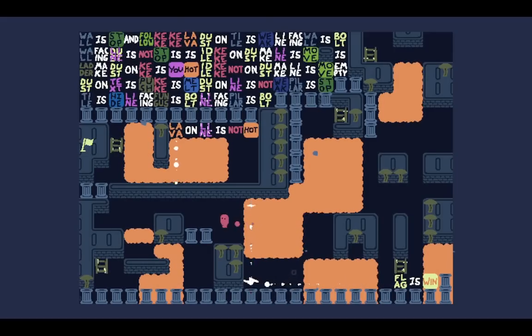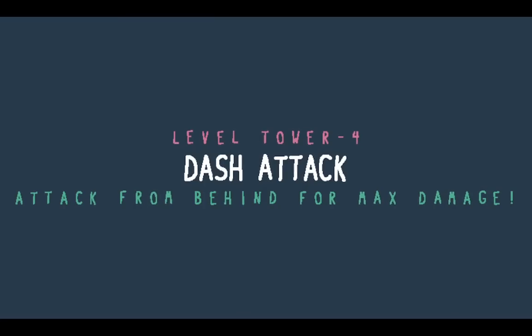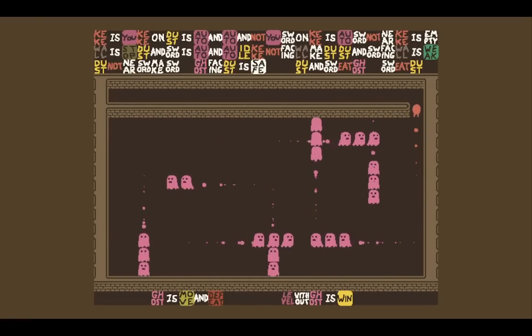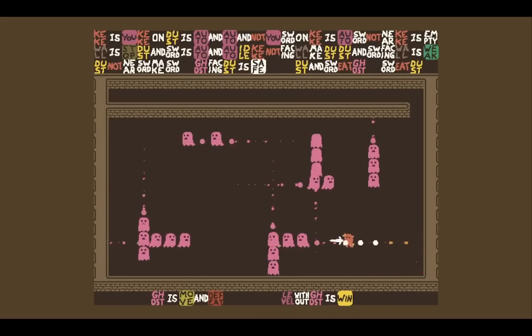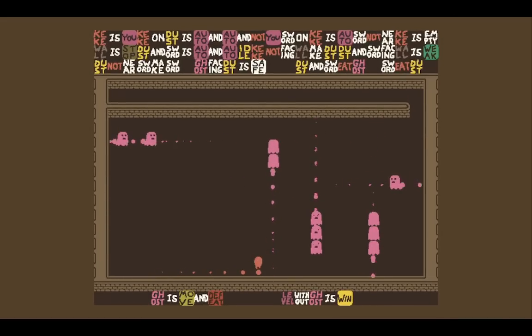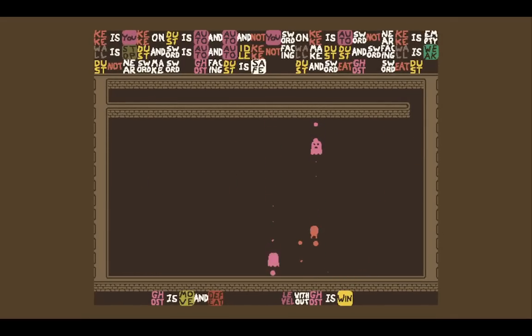We need to get back to the flag now. I'm on the lower floor so the walls are in my way just for now. Now I'm on top of the walls — let's get on to the flag. Level four — dash attack. We got the sword mechanic back. This has combined the sword mechanic with the moving two spaces per turn mechanic. Only half the ghosts are dying every time because Keki is skipping half the tiles. There we go — it's so creative.